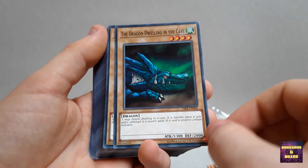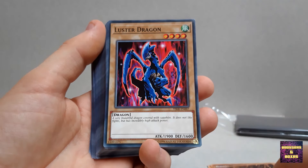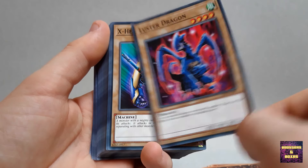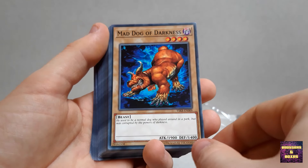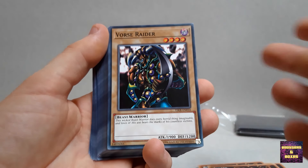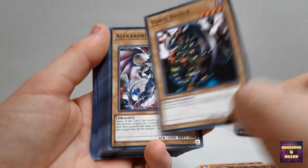Now a little thing I find rather cheap is that this deck only has one Ultra Rare card. Everything else - 49 common cards. I think it's a little cheap, Konami. I mean 50 cards, only one of them is an Ultra Rare, everything else just Commons. They could do a lot better than that.